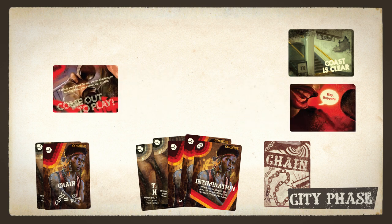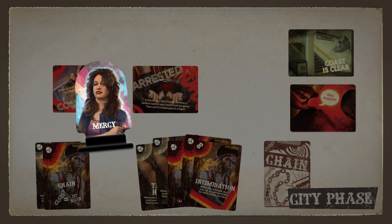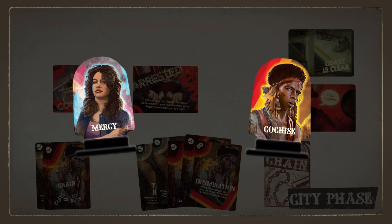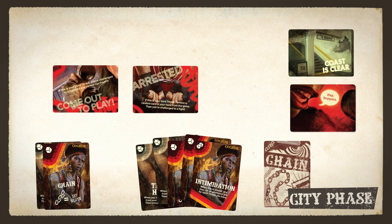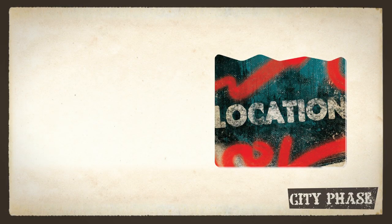If you reveal any other bopper card, it's a threat — place it face up in front of you. The first two times you get a threat, you can ignore it. After revealing bopper cards, if you haven't been challenged to a fight, it's the next player's turn. But if you place a third threat in front of you, you suffer the penalty on the card, including being challenged to a fight.